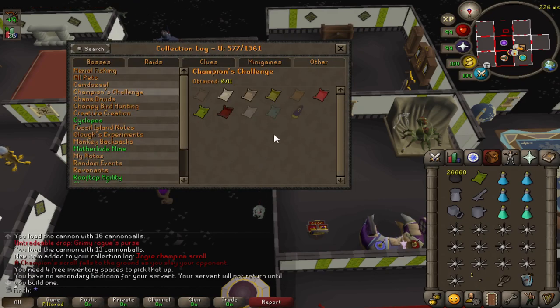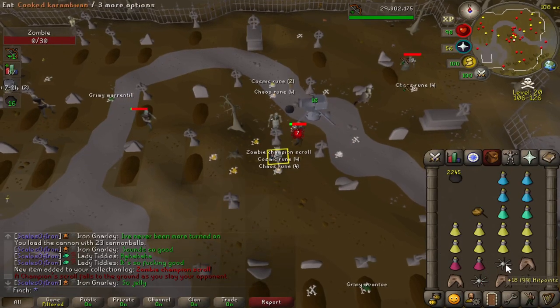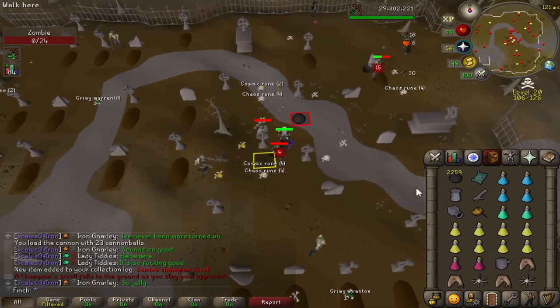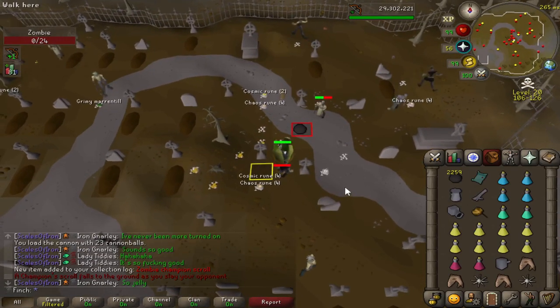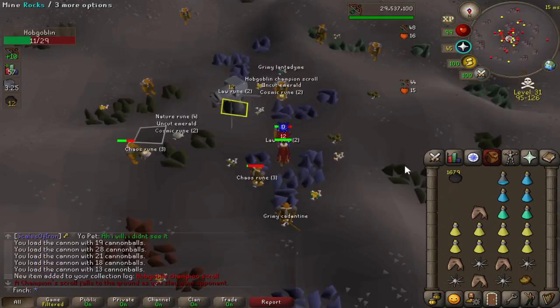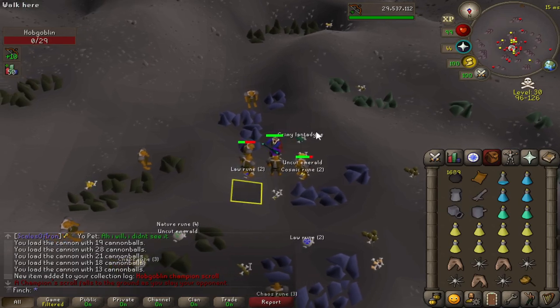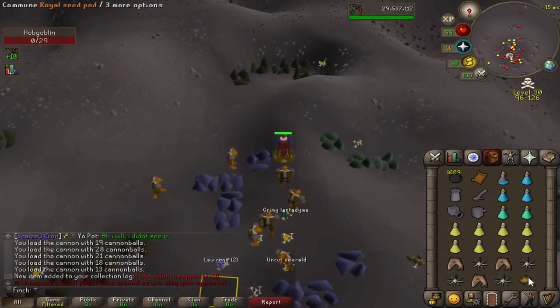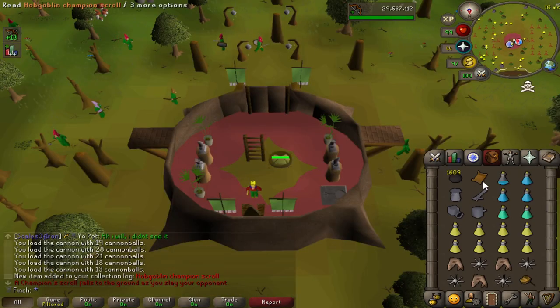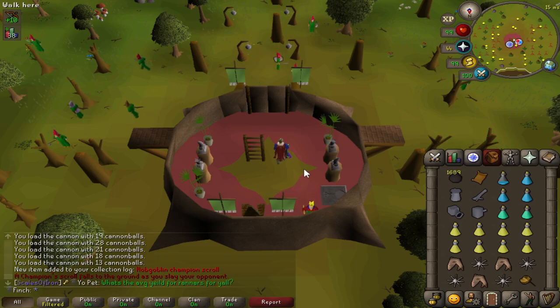The ones I've got left to get are Earth Warrior, Hobgoblin, Skeleton and Zombie. That was very quick — about 2,000 kills, well under the drop rate for the Zombie Champion Scroll. These are a lot quicker to kill; it's very easy to set up your cannon here and get kills very quickly compared to Jogers. And another one — that's under the drop rate as well, I think about 3,500 kills. I wouldn't have minded going dry on this one, it's probably one of the quicker ones at about 1,400 kills an hour. Just 2 left to go now. I'm really hoping I don't go dry on the Earth Warrior Scroll because that's pretty slow — it might even be slower than Jogers.